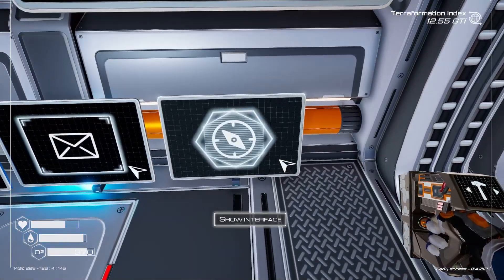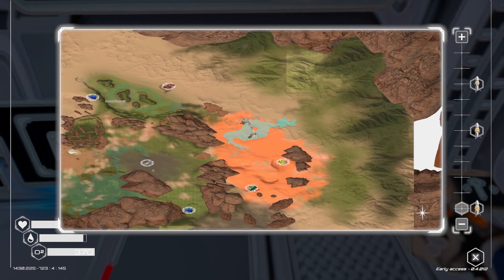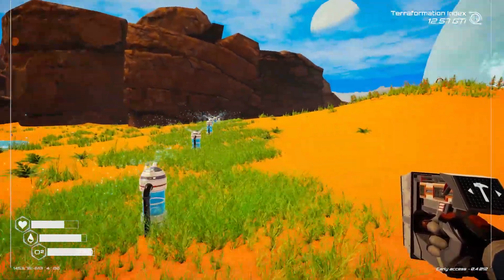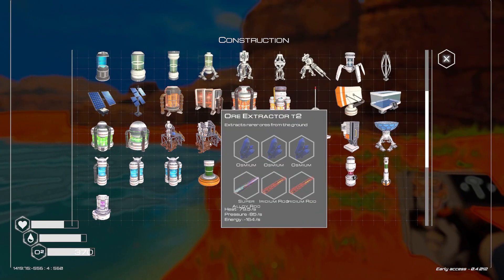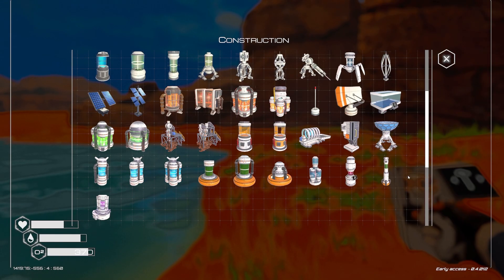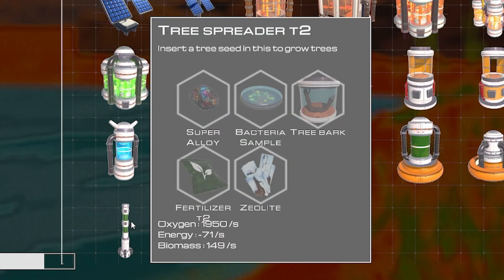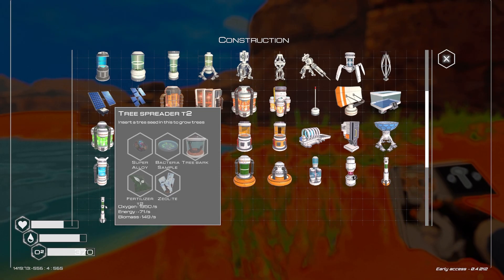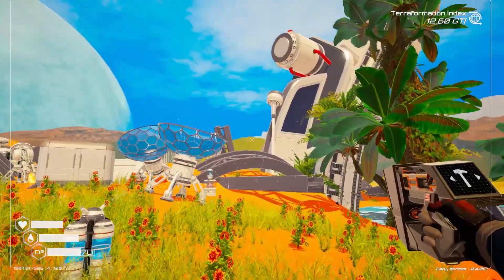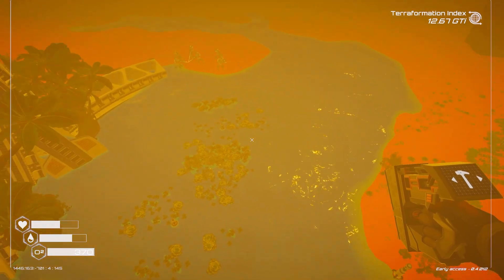We've just unlocked the tree spreader T2! What does that need? Look how much oxygen that gives you — 1,950. I might build one first, because then we're making all that oxygen, so we're basically saving time. It's really, really misty.